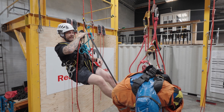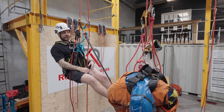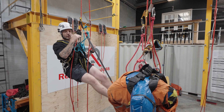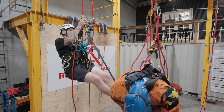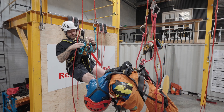My descender is just above my casualty's descender - that's an ideal position. If in any doubt, always go a little bit higher rather than lower, because it's easier to descend down than it is to climb back up. I'm happy with the position I'm in, so I can remove my ascender.